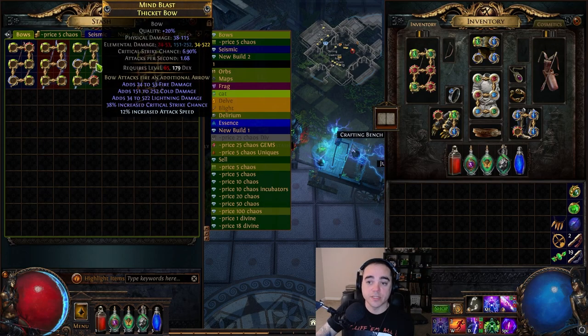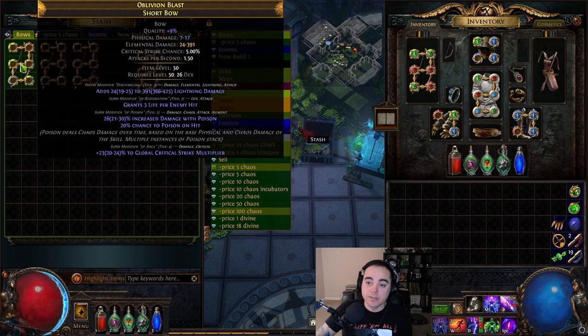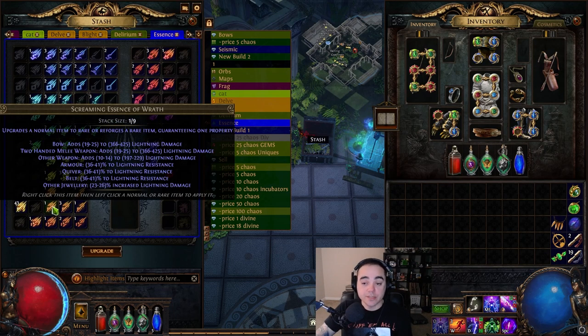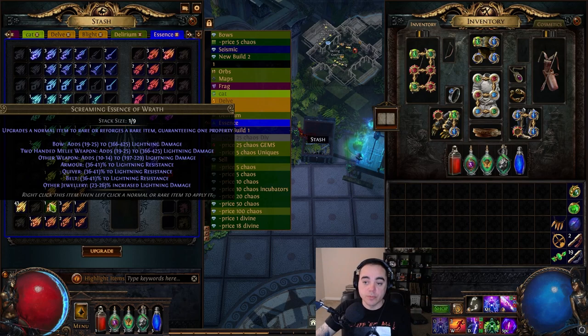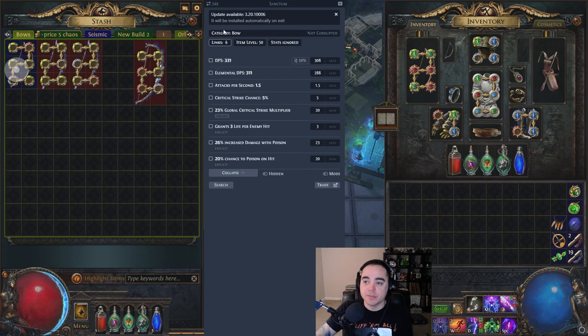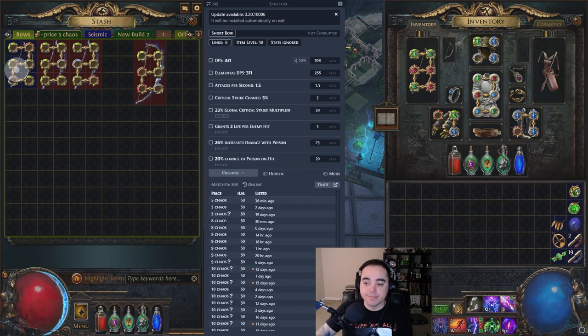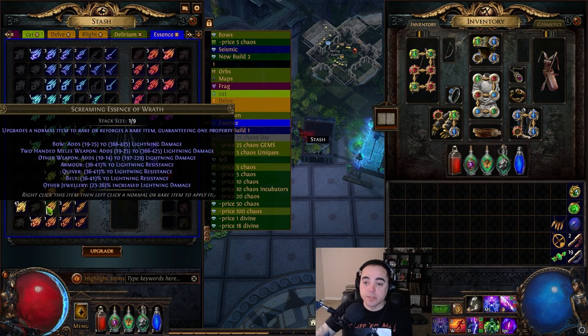There's the cheap version, then the moderately expensive version, then the super expensive version that I don't even have — the fractured plus two arrows. For the super cheap option, you're going to get a six-link short bow. The item level requirement is level 50, because you're going to want to use Screaming Essences of Wrath. If you use Wailing or Weeping, it will just upgrade and you can't keep re-rolling it. A regular six-link short bow is about five to ten chaos at most.